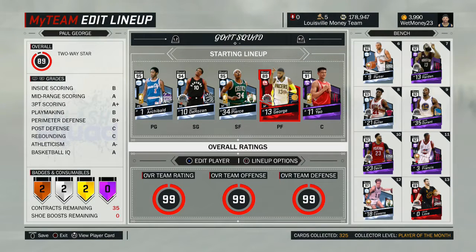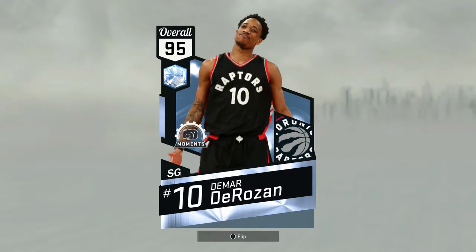Hey, what's going on guys, it's your boy Cole from Math Play Squad coming at you with a Diamond DeBo gameplay today. Yes, he finally gets a diamond. The game he got a diamond for — I don't know if it was really diamond-worthy — but he did get one, and I'm not complaining. I went out and picked him up because I do like DeRozan's card; I think he's a great card.